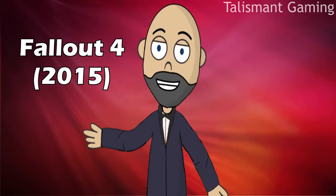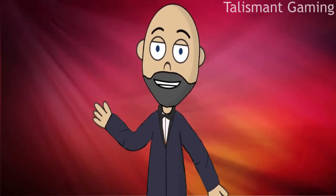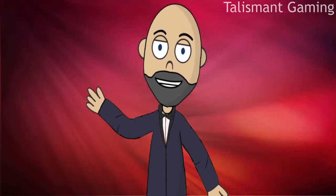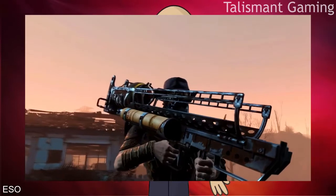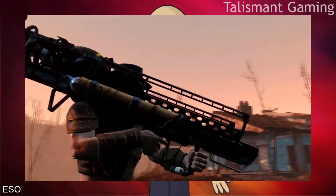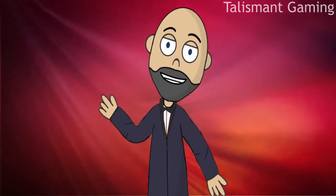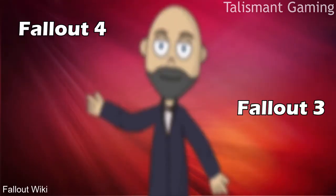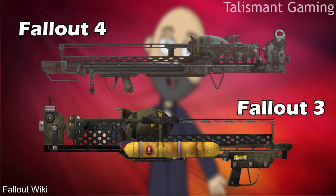Five years after New Vegas' release came Fallout 4, the fourth entry in the main series. And as expected, the Fat Man came along with the game. This clip from ESO shows that developers removed the Fat Man's blast shield from the New Vegas game. Its design also resembles Fallout 3's Fat Man, but with better graphics and more realistic recoil motion.